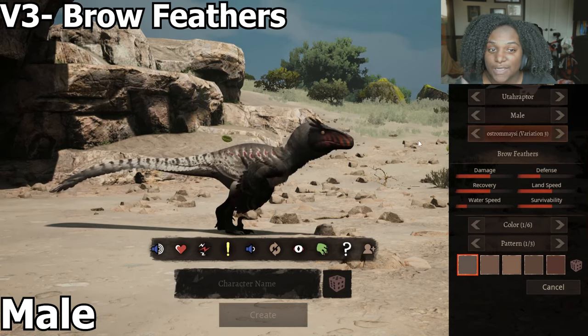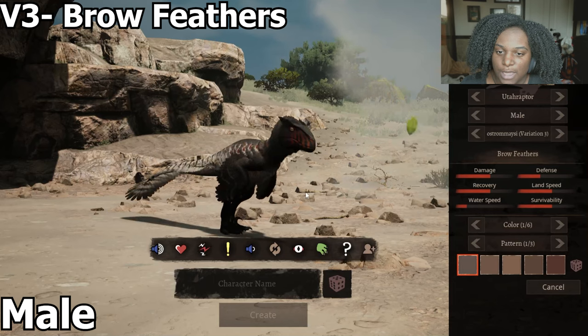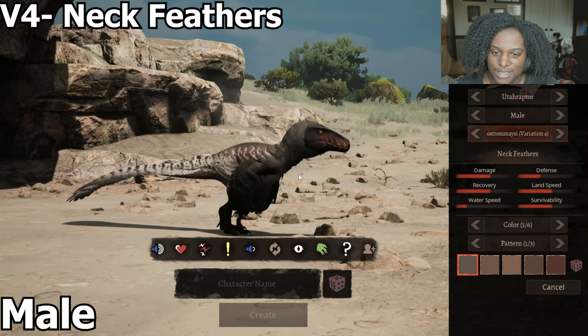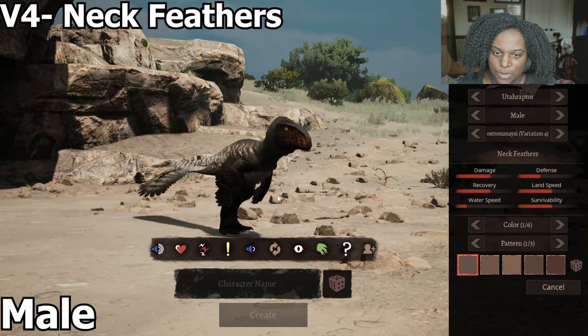Variation 3 has the brow feathers — that's what we're used to on the original Utahraptor model and it looks pretty good here. It still has a bit of a difference because of the way the face is shaped now, but it's still pretty good. Variation 4 has neck feathers, which really just makes it look like the bearded one. Honestly, I wouldn't say there's too much of a difference.